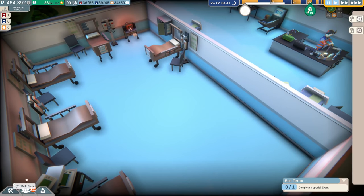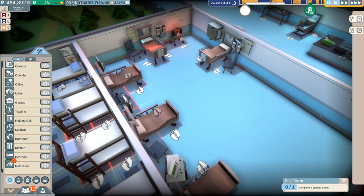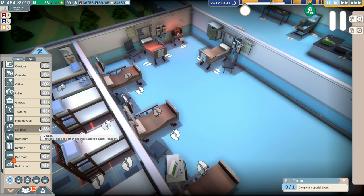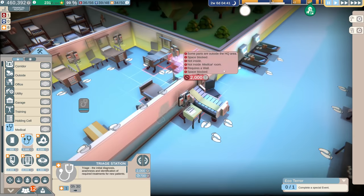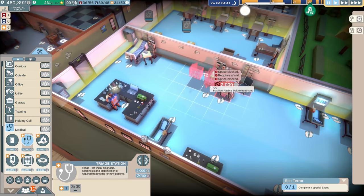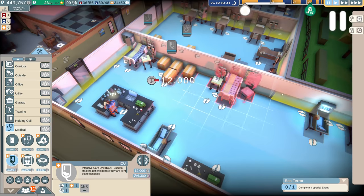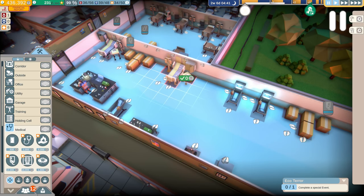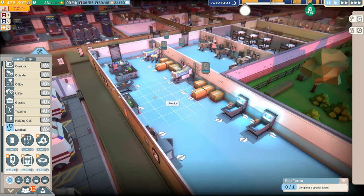First thing we need: we need to go ahead and add some beds and ICU units to the hospital, because I don't know what kind of food they're going to be eating, but it's obviously going to be bad and people are going to get sick. So I'm going to go ahead and add a couple more triage stations here. I meant to build a dedicated ICU area — maybe we can make one down here somewheres. We'll add two of these, move them around, and we've got that now.